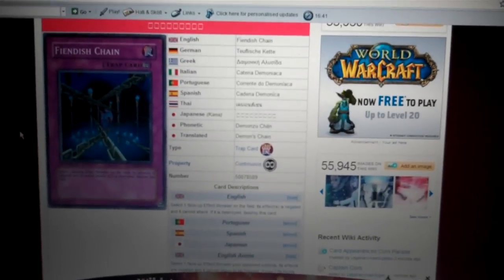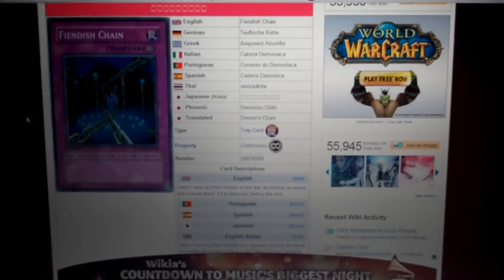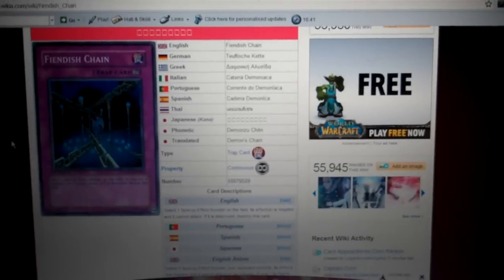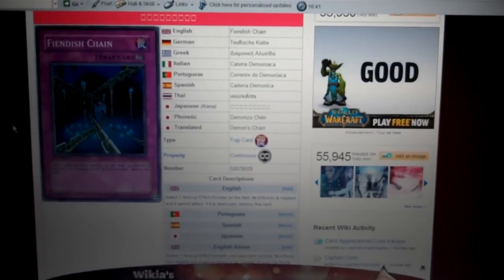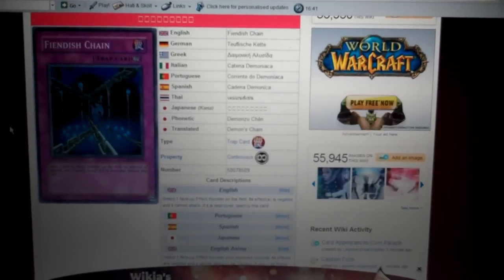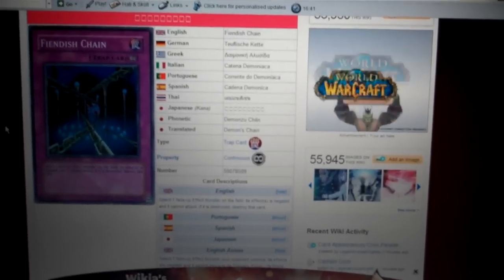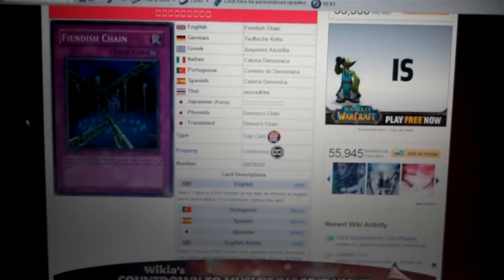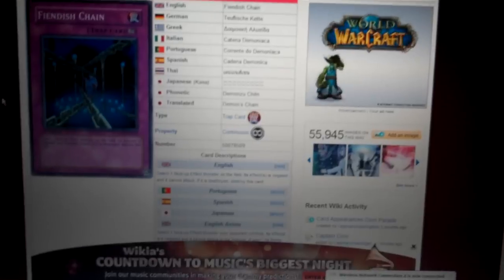The next card is Fiendish Chain. I actually have none of these, but a friend of mine, Acrim093, is hopefully going to let me borrow some for when I go to Toronto. Its effect is: select one face-up effect monster on the field; its effect is negated and it cannot attack. If it is destroyed, destroy this card. It is also a continuous trap. In Inzektors, you chain it to when they try to activate their effects and they get nothing.